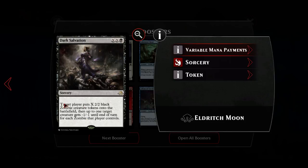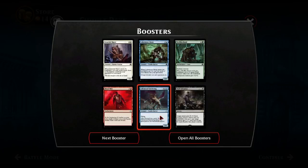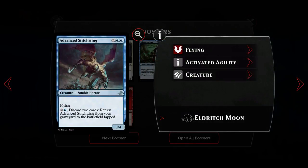Advanced Stitchwing: three blue blue - a zombie horror with flying. For two and a blue you can discard two cards and return it from the graveyard to the battlefield tapped. Being able to return to the battlefield is quite good even though it comes in tapped. Two and a blue is respectable, but the double blue is an issue and the base cost of three blue blue for a three-four is very expensive for Duels.